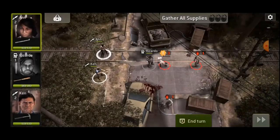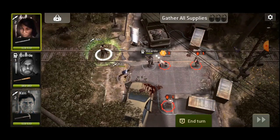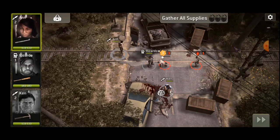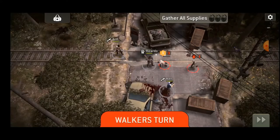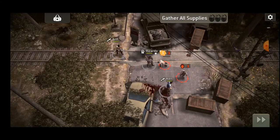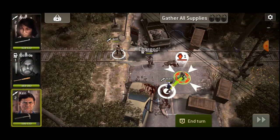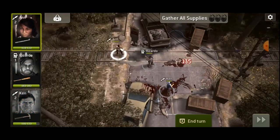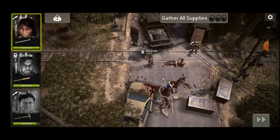As you can see, Ricardo has stunned the walker — that's indicated by the little yellow spinning thing at the top above the walker's head, which looks kind of like a sun, at least to me. I'll get into the special abilities of each character a little bit later in a different video. This is pretty much a tutorial telling you how to play so you can learn all the basics.